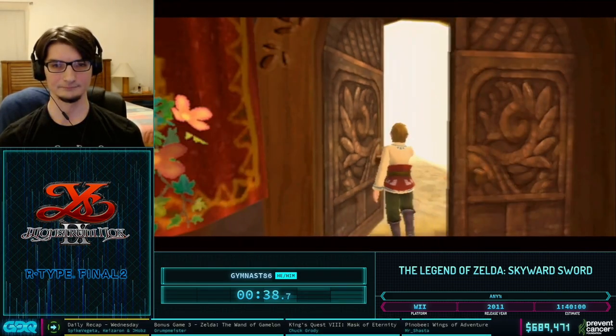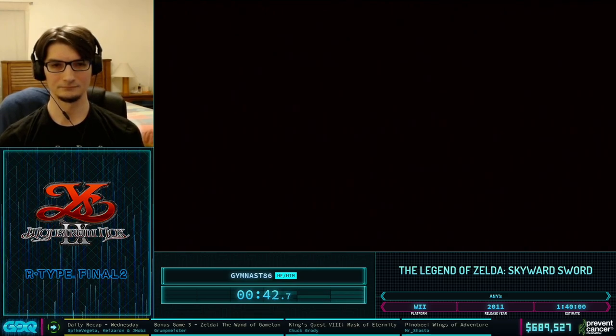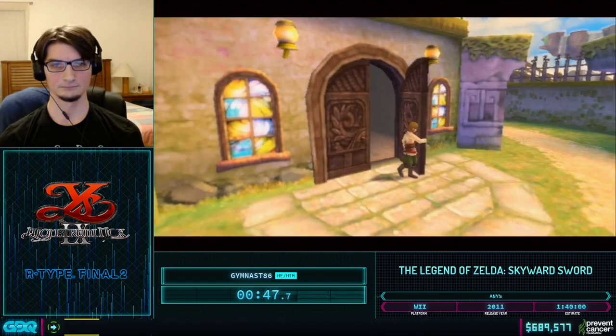Right here you can see him talking to Fledge. That's not necessary for the story progression, but we need to do it for some tricks we can use later.